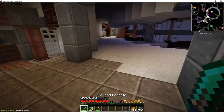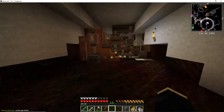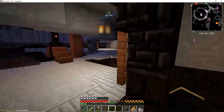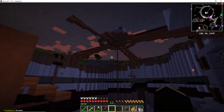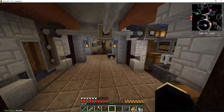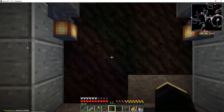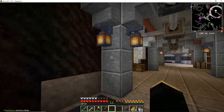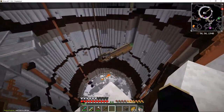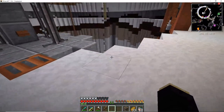Are the cogs entities? No, the cogs aren't entities — moving contraptions are entities, but the cogs are blocks. I think they're tile entities, yeah. So it's not that laggy. They won't give you more lag than spamming chests or furnaces. I don't know if the contraptions will die to a killall, but they might.